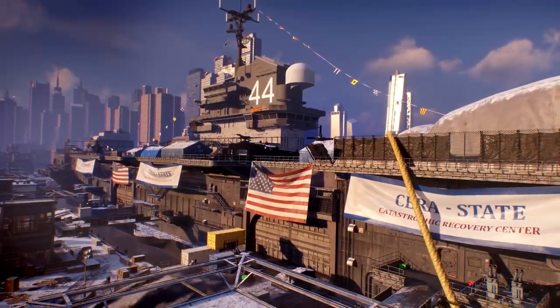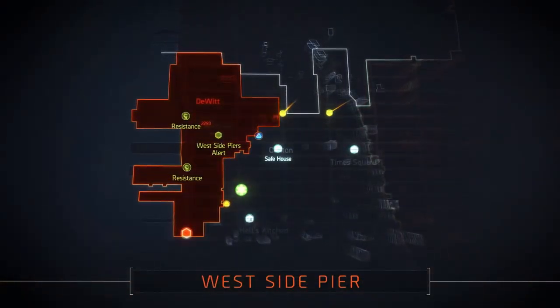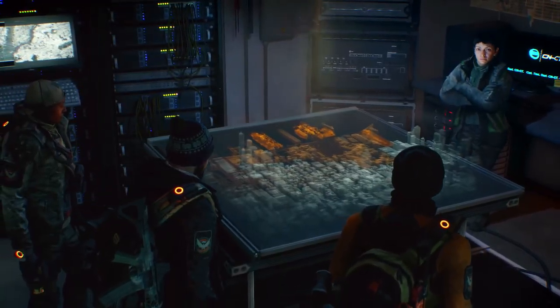1.8 unlocks a huge new area, the West Side Pier. Explore this new map extension that includes Camp Clinton, a new operations base for all agents.